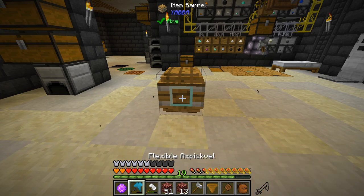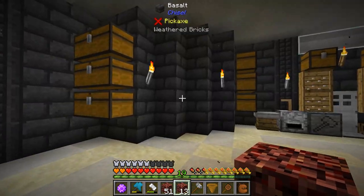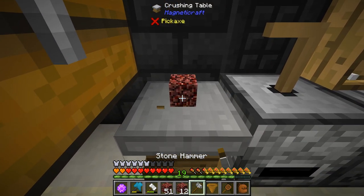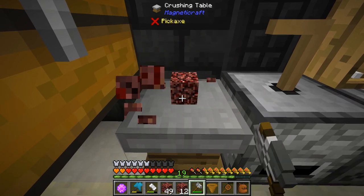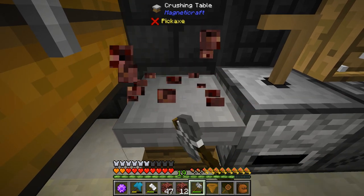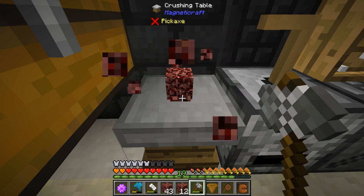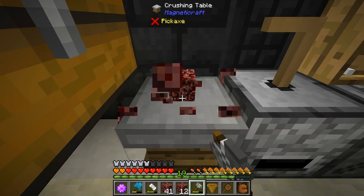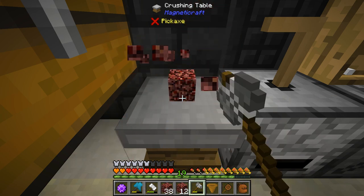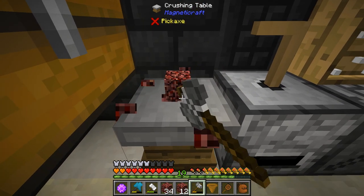We might be able to use an item barrel and a hopper. Can you hopper items into here? No, that doesn't seem to work. Man, I was hoping that would really work, because that would have been perfect. This thing retains items when you break it — I didn't know that. The more we break this down, the more we'll end up — you can actually just hold your right mouse button down and it'll kind of do it for you, so you really don't have to worry about it too much.